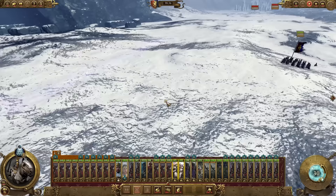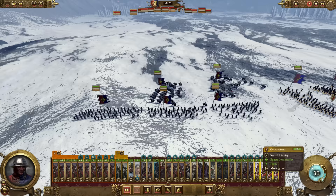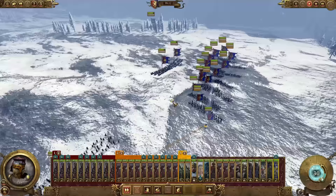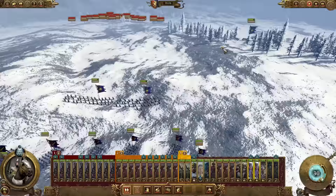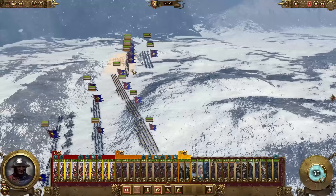Your artillery will hammer the center line of the Greenskins to cause massive morale damage and heavy damage overall. Use your right flank knights to deal with archers or hook around and hit the center line. Send your Pegasus Knights to the far right into that forest to attack the enemy's artillery — the enemy has one artillery unit, and it's in your best interest to eliminate it as soon as possible. If that artillery fires at your line, it applies a minus 10 morale debuff — utterly devastating.